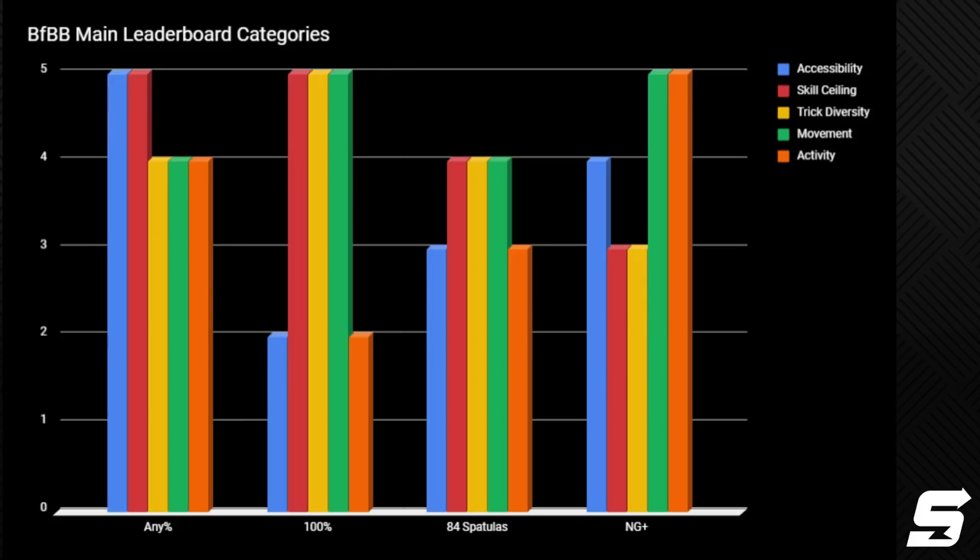I took the time to make charts to compare categories' strong suits and weaknesses. Accessibility refers to how easily you can pick up and learn the run. Skill ceiling refers to the amount of time and dedication it takes to optimize the run. Trick diversity refers to how many unique tricks the category requires. Movement refers to how fast and flashy movement is throughout the run. And activity refers to how much downtime you experience — a high activity score means there's low downtime.